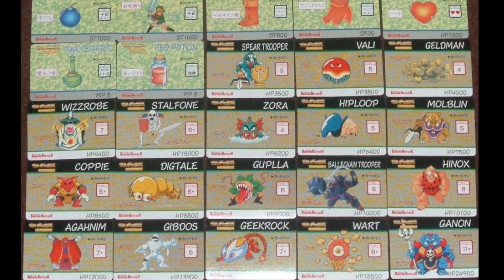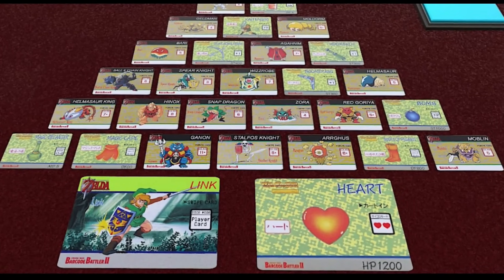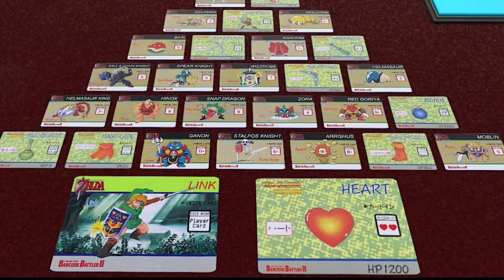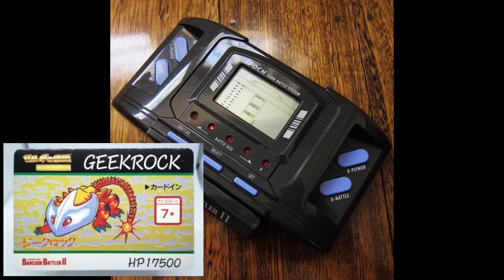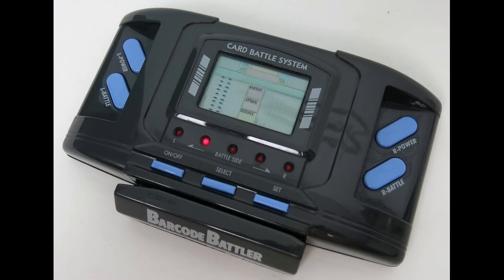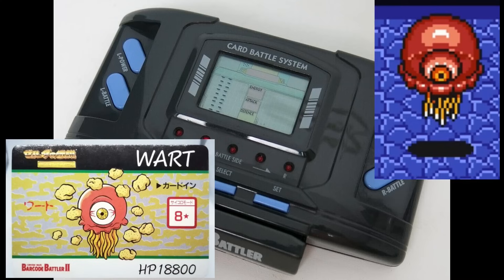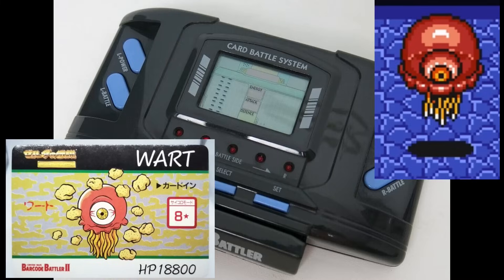All of the enemies appear in A Link to the Past, but a lot of them look different and have different names. The localization team for the SNES game and the workers at Nintendo of Japan named things differently. One honorable mention is the Geek Rock, which is actually the Helmosaur King boss from A Link to the Past. My weirdest enemy pick has to go to Wart — another eyeball monster, which is another name for the Argus boss. Its name makes zero sense, and it's got floating objects around it that look like pop cereal, like something you'd find as a prize in a cereal box.